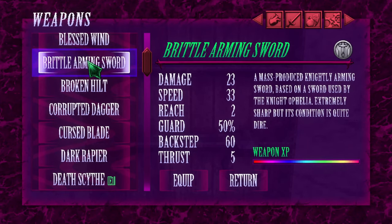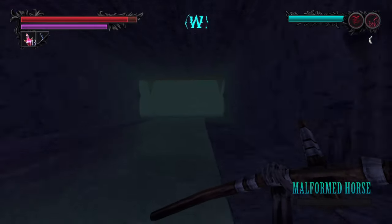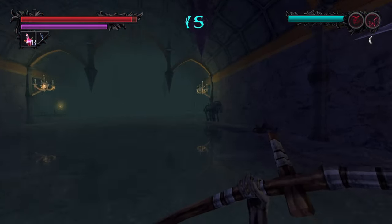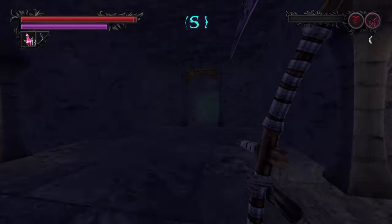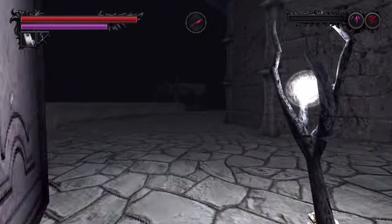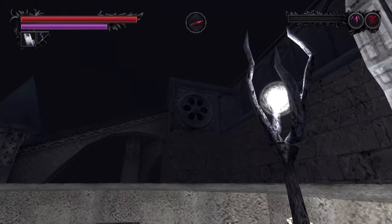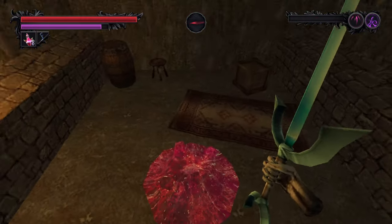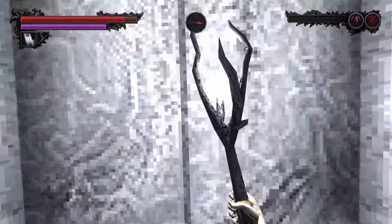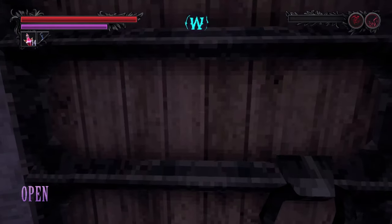The Brittle Arming Sword is randomly dropped from the malformed horse enemies inside the secret sealed ballroom area of Le Fanu Castle. Once you unlock it, this is a fairly easy area to farm because it's small enough that you can just run in, kill a few enemies, and then exit and re-enter the area door to continuously respawn them. To get to the sealed ballroom, head out to the left side of the castle exterior and attack this round window with poison damage — I use the Slime Orb spell. Then inside the castle, head to the second floor on the left, run through the dining room, and the first door on your left will lead to the sealed ballroom.